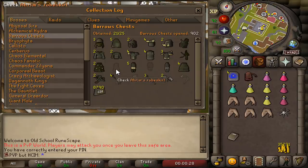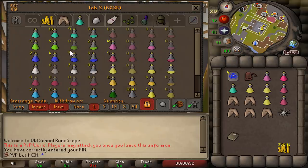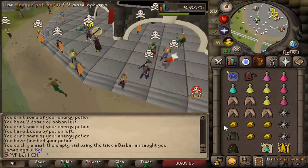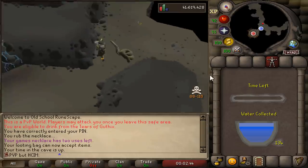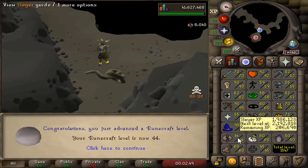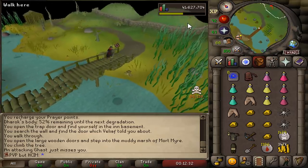The only thing we need is Ahrim's Robe Skirt. But before we go to Barrows, we need to get ourselves some Pray Potions - and you guys need to subscribe right now. That is going to be 116 Pray Potions - 87 Pray Potions at 4 doses. 2 Runecrafting levels before we start Barrows. This walk back to Barrows is always the scariest walk of them all.